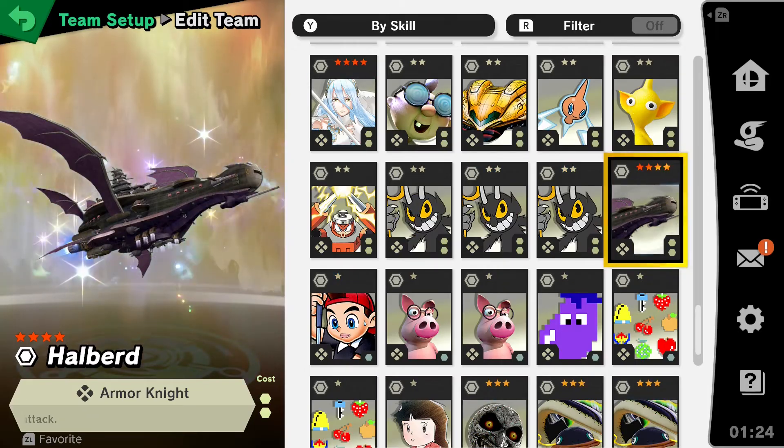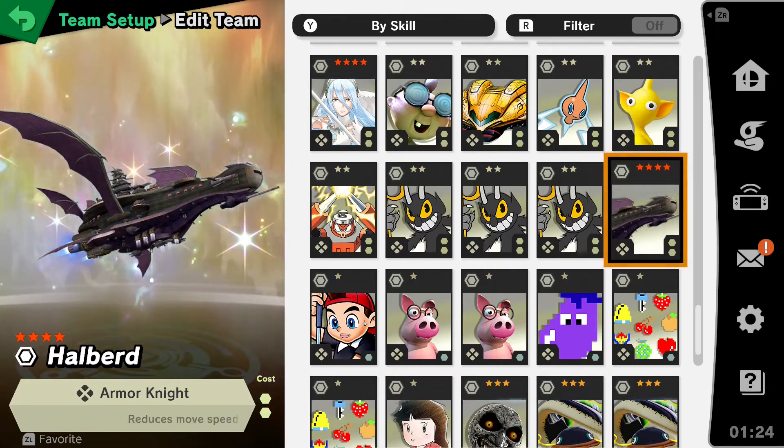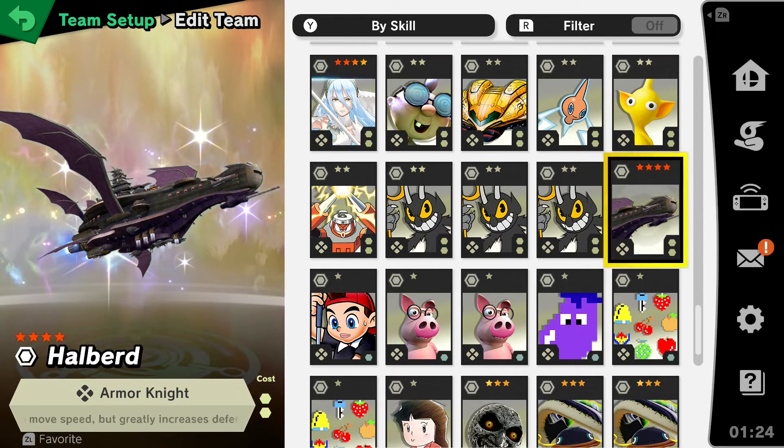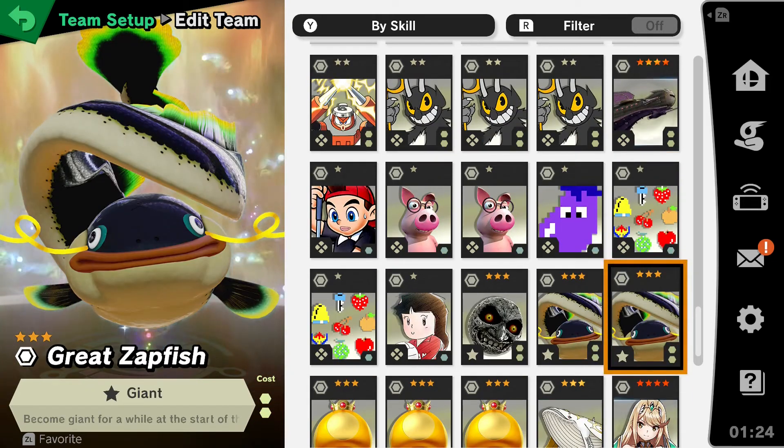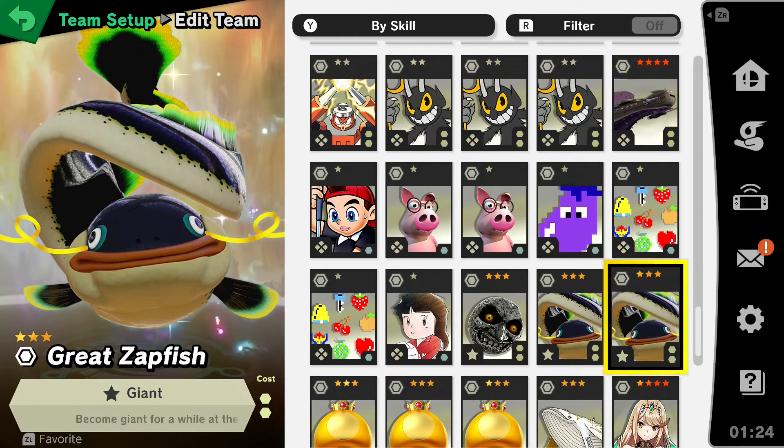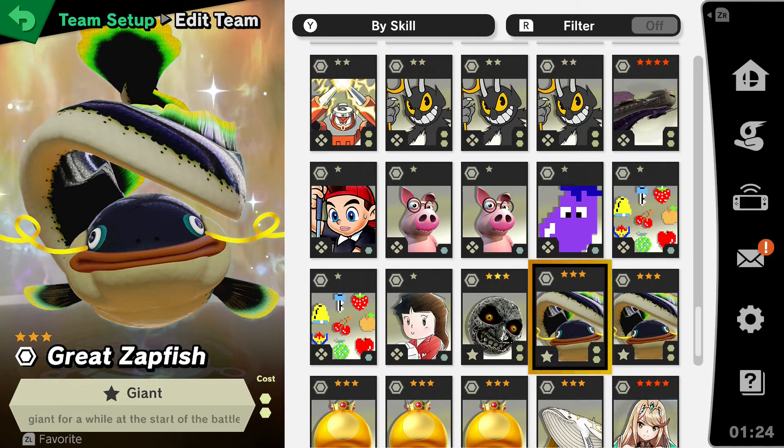Two final ones to consider. Armor Knight — because it's Armor Knight, it's one of the big five. Consider it, but you don't have to use it. Then there's Giant. I personally don't like these spirits because they only last for a very short amount of time and then they're basically gone. If you throw the Giant spirit on Min Min, she'll be giant at the start of the battle for about 10 to 12 seconds, then she goes back to normal size — and you've basically wasted two support slots on nothing for the rest of the fight. Unless you get a KO super early, Giant could be pretty pointless.